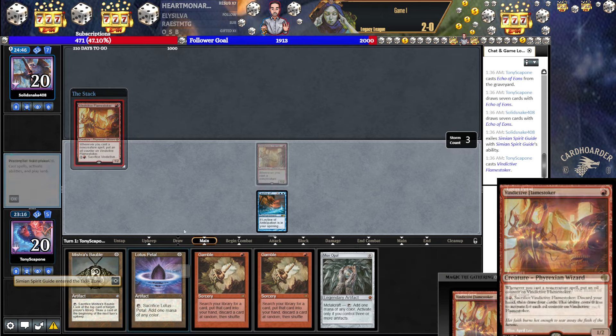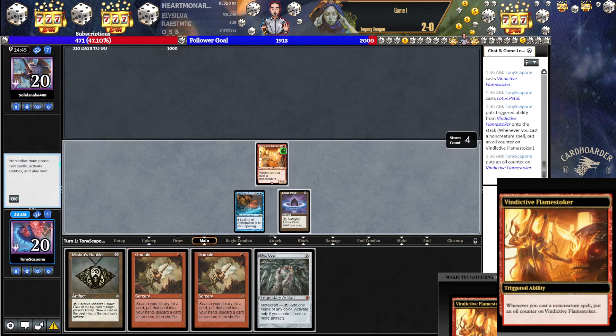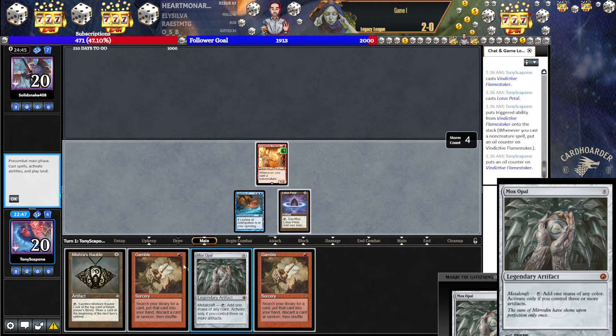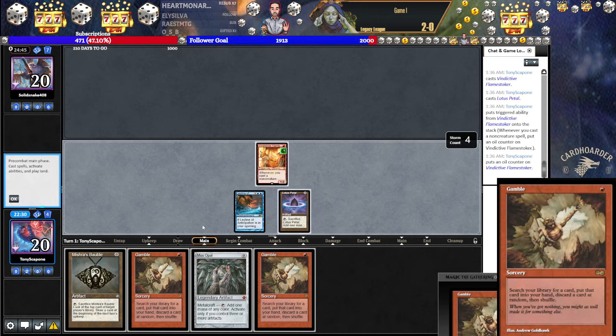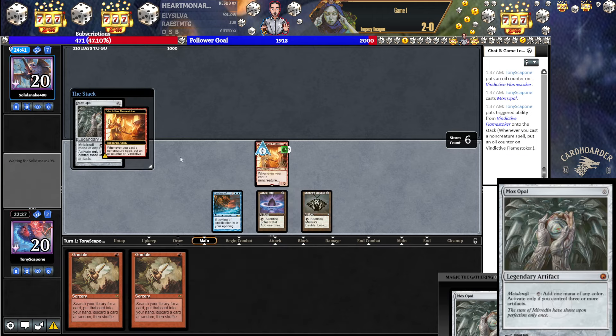Let's go Stoker. Petal. If I go for an LED off of this Petal, there's actually no chance to wind up Echoing. Even if it hits baubles, we don't have Metalcraft for Opal. If it hits Opal, we don't have red to cast the Gamble. And if it hits Gamble, we don't have the Gamble to go get Echo. The only way you can pull this off is if you Gambled for Echo here and it hits Echo directly — you still don't have Metalcraft. So we're going to play these out. We can't really Bobble to see what's on top, because then we can't use our Opal on their turn.